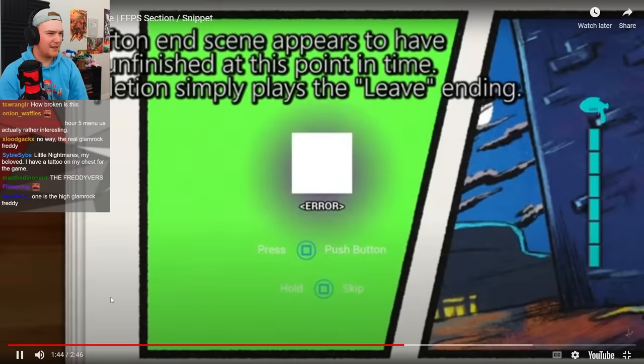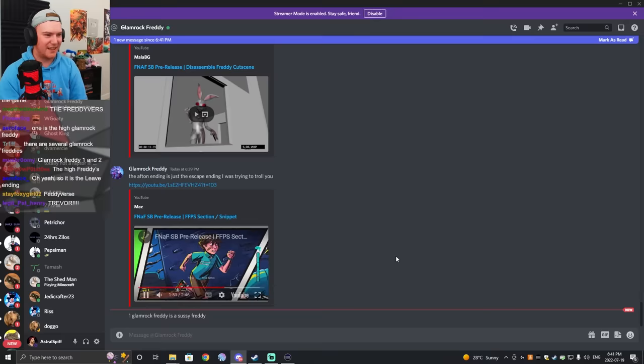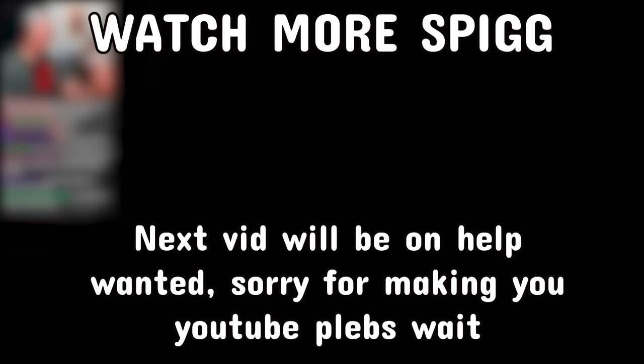After the end scene, it appears to be unfinished at this point in time. Completion simply plays the leave ending. You could have just told me that. All right — there is no Afton ending. And that's the pre-release. Obviously unfinished, but still has a lot of cool content we all wish we could have gotten. Improvements will be made to the port and I'll likely be back to try this out some more. See you later.